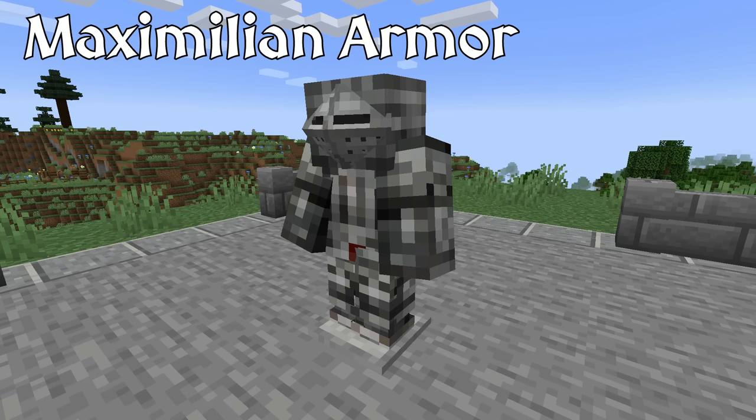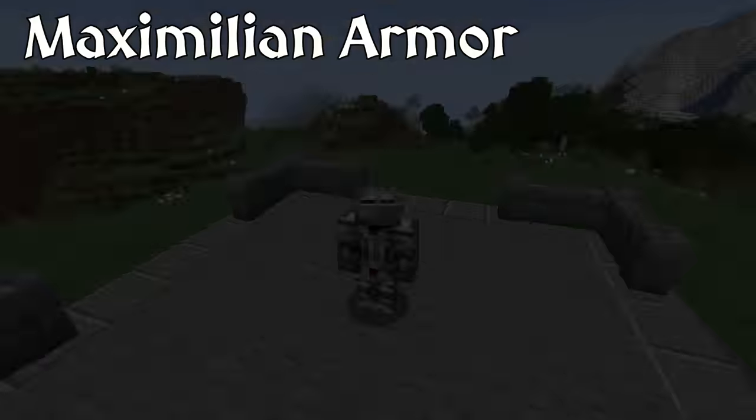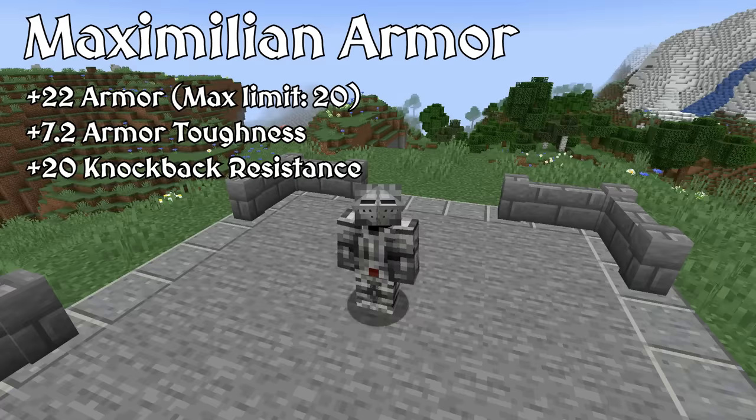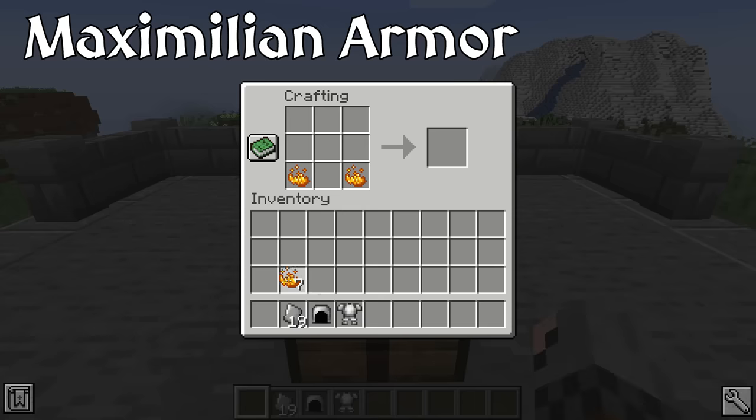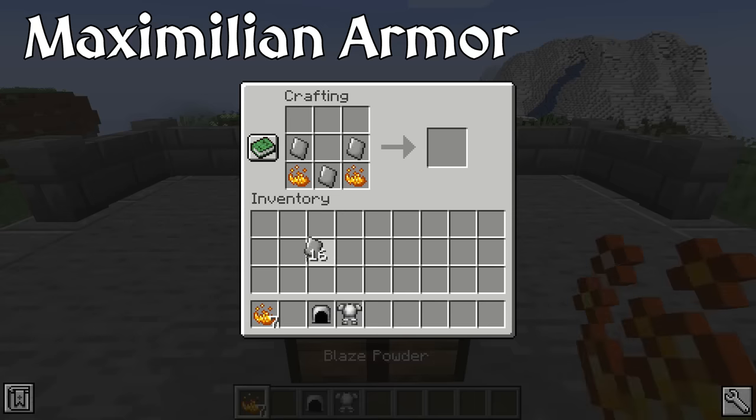The Maximilian armor is another type of Gothic armor that existed in the early 16th century. It is named after Emperor Maximilian I of the Holy Roman Empire. Maximilian was very passionate about armor, not only for battle or tournament, but also as an art form. The German fluting technique used somewhat sparingly on previous Gothic armor was used all over Maximilian armor, giving it a very extravagant appearance. The armor also adopted the armet as its primary helm instead of the salet.